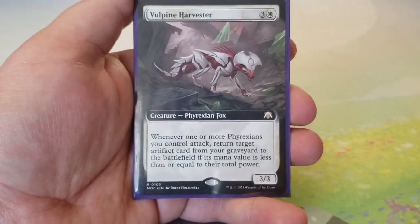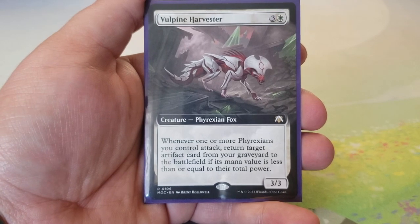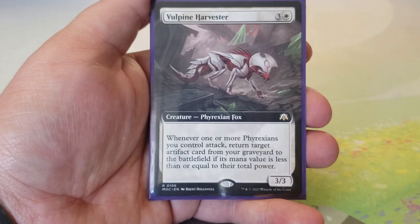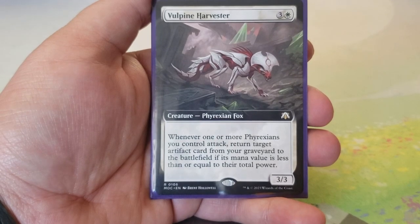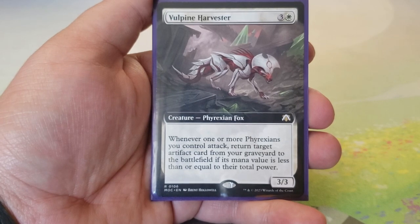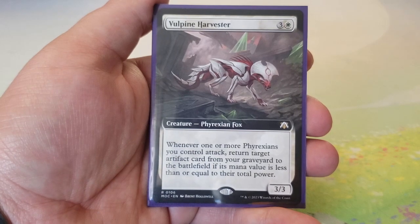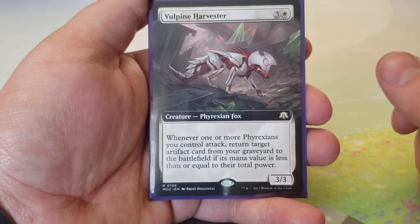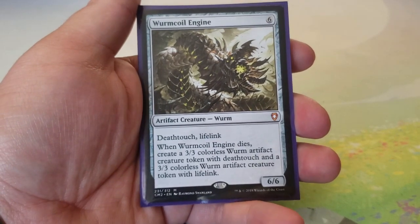Vulpine Harvester came with the deck — three and a white for a 3/3. Whenever one or more Phyrexians you control attack, return target artifact card from your graveyard to the battlefield if its mana value is less than or equal to their total power. Kind of like a Sun Titan but slightly cheaper and attack-triggered. Great for recursion — you'll understand why especially when we get to the last creature.